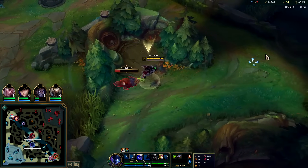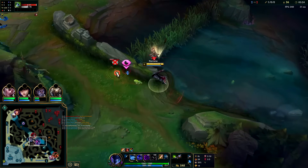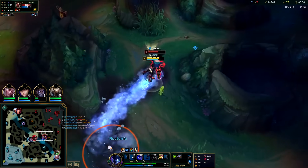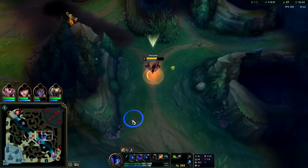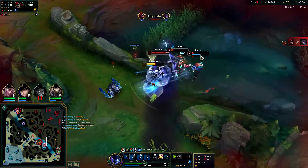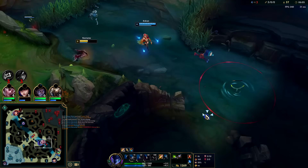Katarina hasn't backed yet — this could be a play. The wave is coming in which makes things tricky, but he hasn't even backed yet. Got him — if that had connected my Lethal Tempo was maxed out. Got Graves low — I have an item advantage. I threw out Q, he went for scuttle, and down he goes. That was really, really good for us.